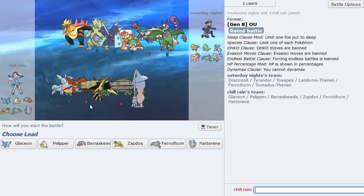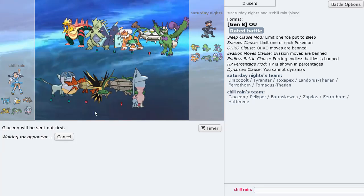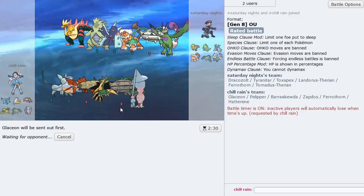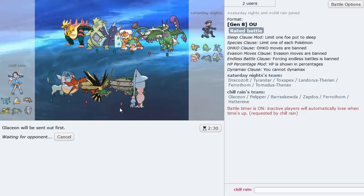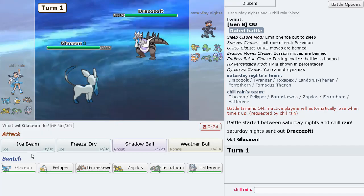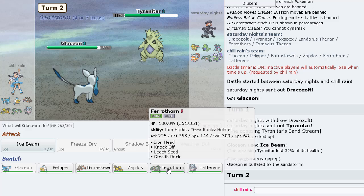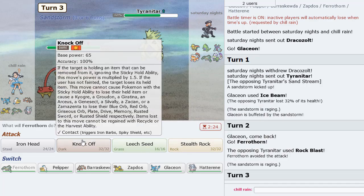Sand versus rain — this is going to be tough. I know what I've got to do: lead with Glaceon. Dracozolt is going to be a huge threat — I'm not prepared for that Pokemon at all. He got scared and switched — I like it. This is probably Rocks or maybe not. I'm going to go Ferrothorn, then maybe get my own Rocks up or Iron Head chip.